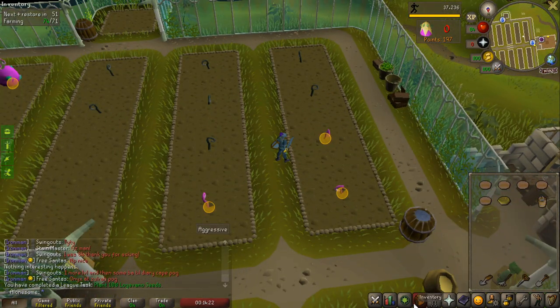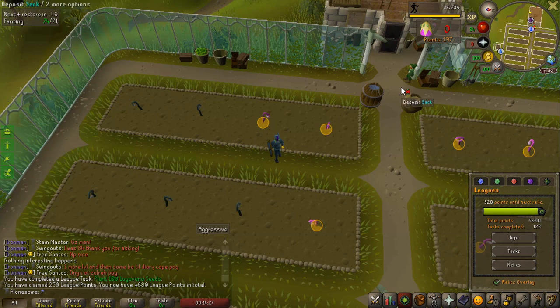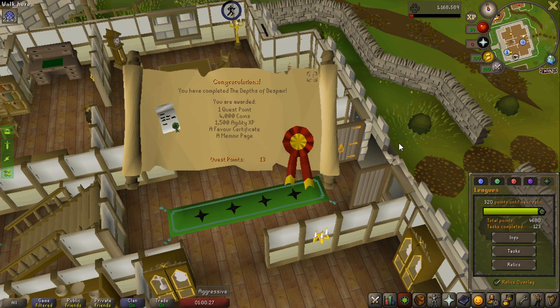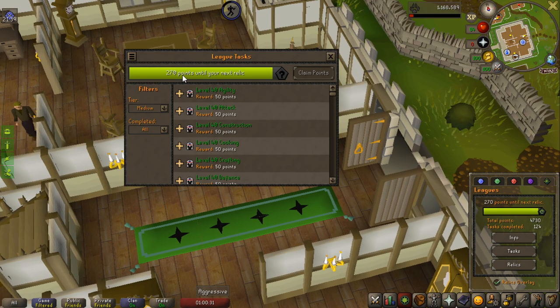All you have to do is plant them, let them die, and here we go - 250 points, that is actually just insane. I don't actually complete this, but the Deaths of Despair completed for some nice points as well, 50 points.